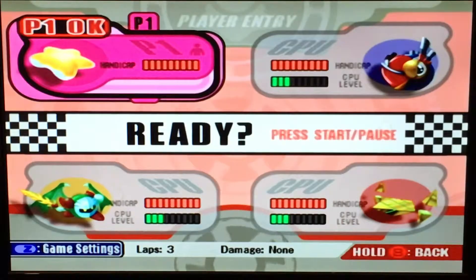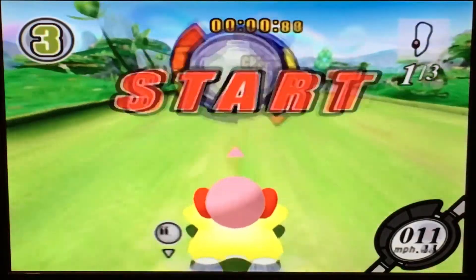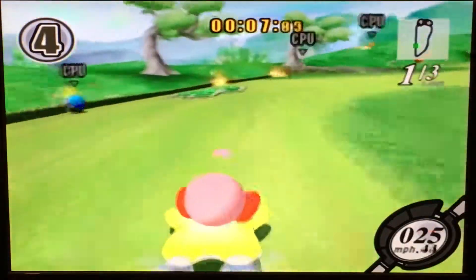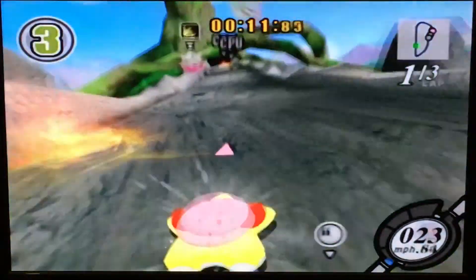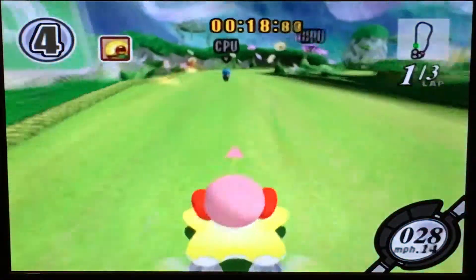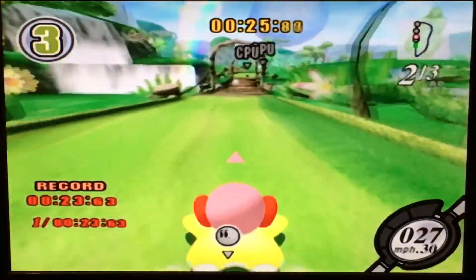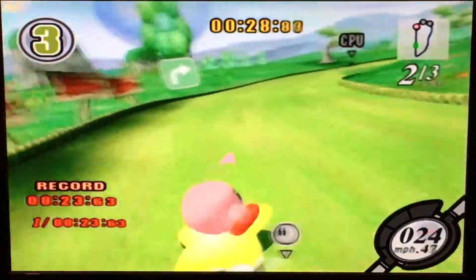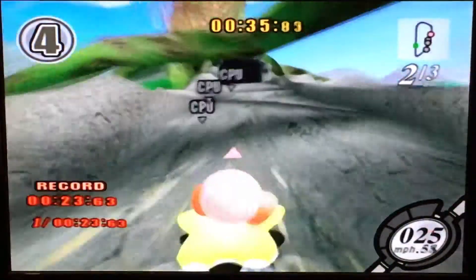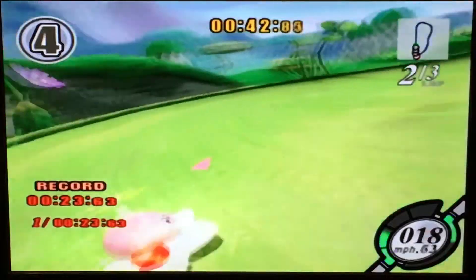We're gonna start off with the main Warp Star. To play the game you literally only need one hand. You use the stick and then you can use one button, which could be either trigger - that's why I'm saying you can use one hand. Or you can press A, which I prefer. A is to brake, drift, suck in an ability, and sometimes use an ability. You've got your stick to steer, and if you press and hold down going up a ramp you can kind of fly. That's pretty much the basis of the game.